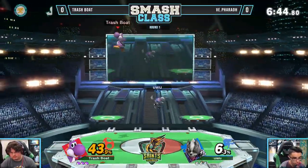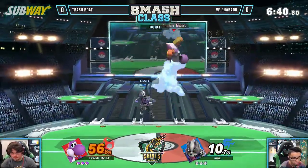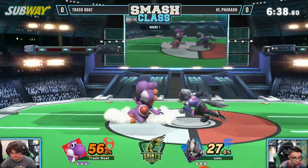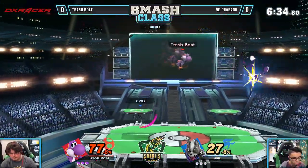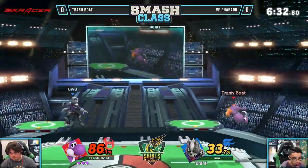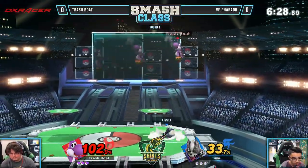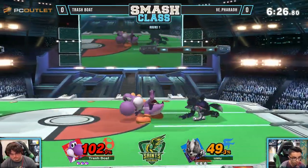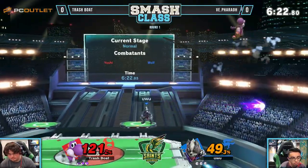Now Trash Boat — this purple Yoshi is tried and true. He's been rocking this thing for a long time. He does mix it up a little bit now. He does have Inkling and then occasionally Jigglypuff, depending on matchup, especially the big boys. Surprisingly, because you'd think Puff would die at like 40, but it's actually scary because your hurt box is so big, so the rest is hard to avoid.